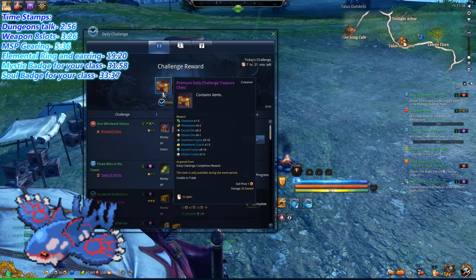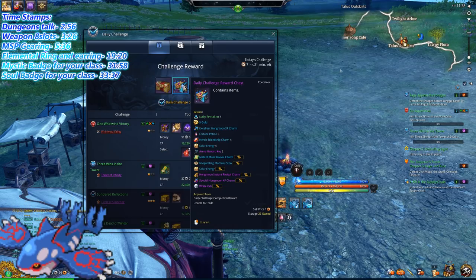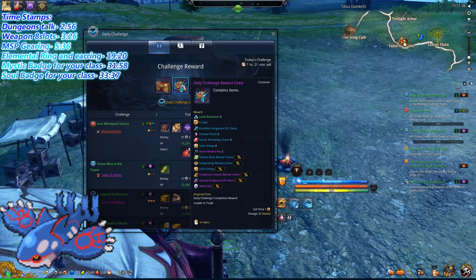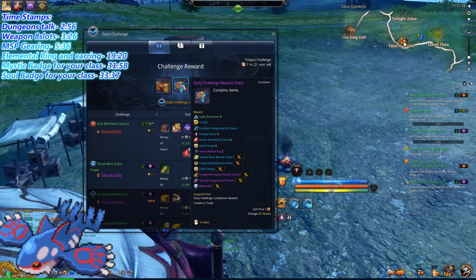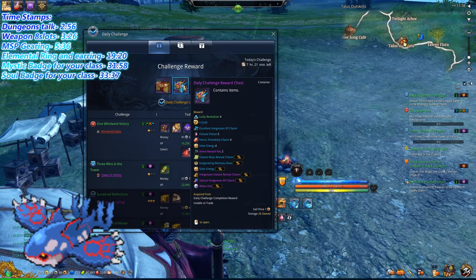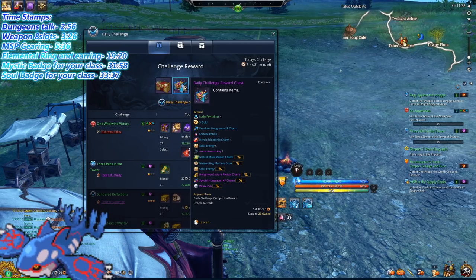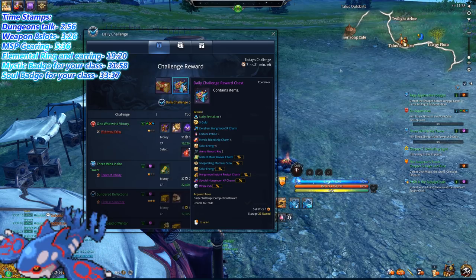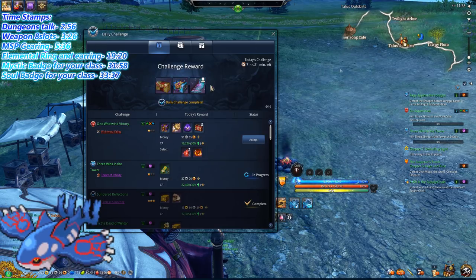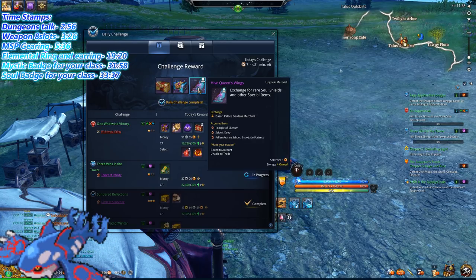These boxes give you the most common materials in the game: Soul Stone, Moonstone, Sacred Orbs, and Elysian Orbs, along with their Crystal Forms. They'll also give you a Daily Challenge box, which is absolutely amazing because it gives you two very valuable things: Solar Energy, and Revival Charms — five per day — which is quite nice. You'll also get one really good reward depending on the day.